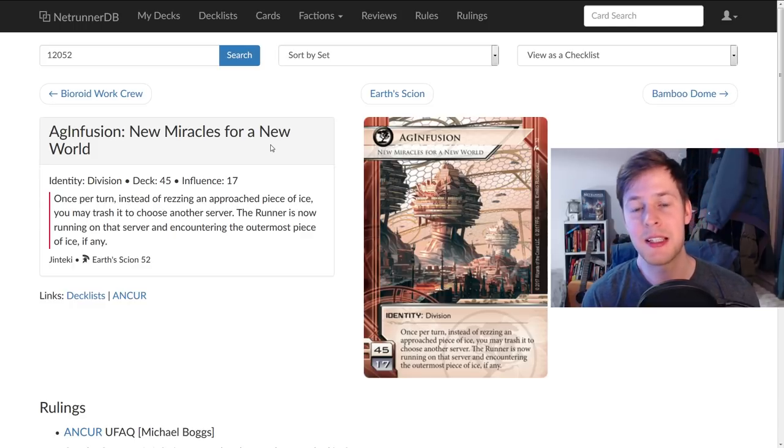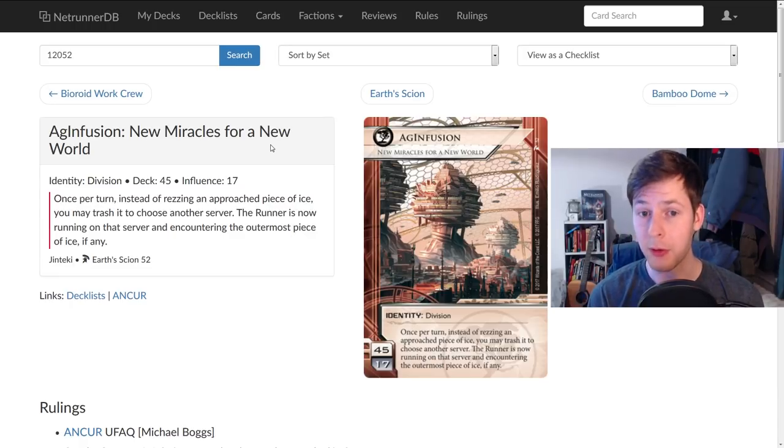This is a Jinteki division — 45 minimum deck size, 17 influence — which is very good on its own, giving it more influence to work with. It has a very nuanced ability: once per turn, instead of rezzing an approached piece of ice, you may trash it to choose another server. The runner is now running on that server and encountering the outermost piece of ice, if any. This card was also spoiled earlier, and if you were at Worlds this year you could play against FFG employees using this and Jemisin, so some people had this card already.